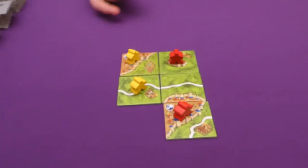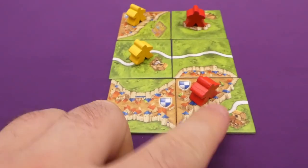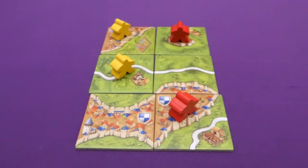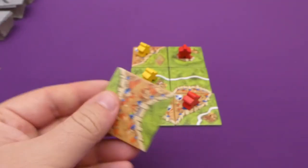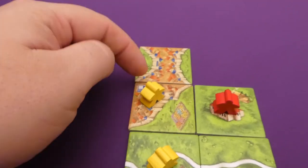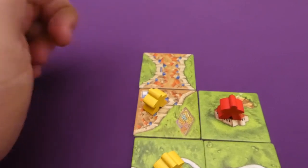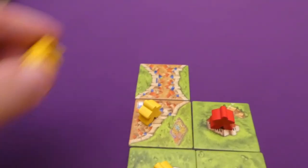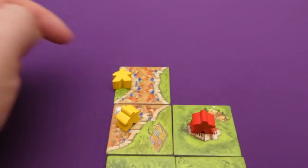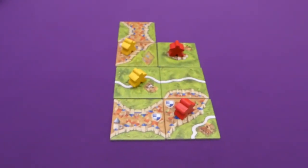Jade draws a tile that extends her city — another four-pointer — making that city worth ten points total. I need to get in there and share those points! On my go, I add to my own city. An important rule: if you add to a feature you already control, you cannot place another meeple in that space. The only other option would be to place a farmer in the green area, but we'll talk about farmers later.